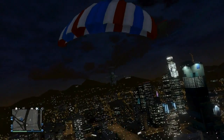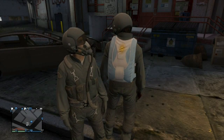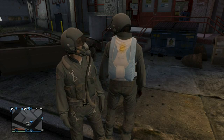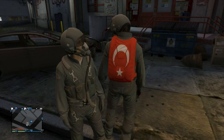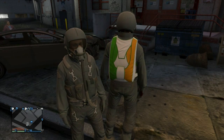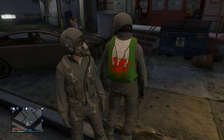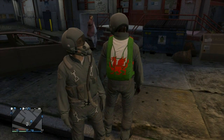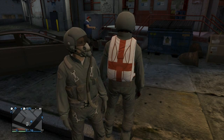Now I'm going to give you a showcase of all the different parachute bags you can buy — they're basically based on all the country flags and they look really cool. The first ones are: Argentina, Turkey, Ireland, Wales, England, and USA.